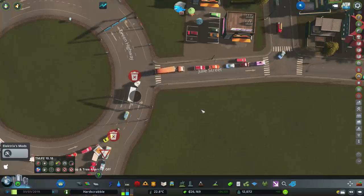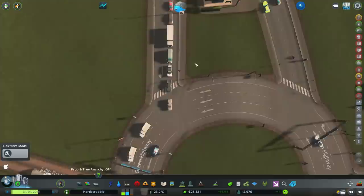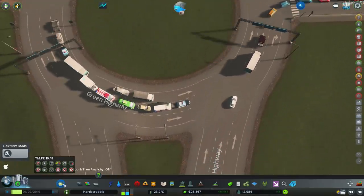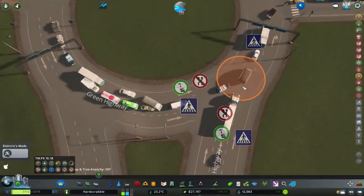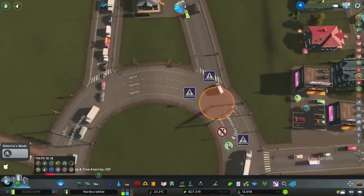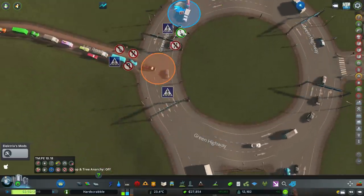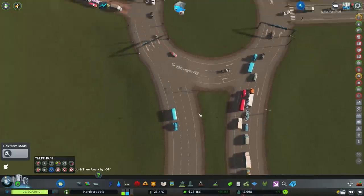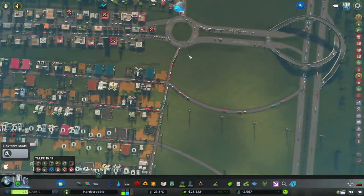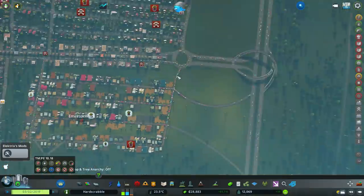We've got the roundabout up, and as you've seen me do before, we want to go into these junctions and make sure there's no stop signs anywhere, which there isn't. Using Traffic Manager, we're going to say these guys have to give way when they come onto the highway, just to help things run smoothly. That's a one-way road coming off there so we don't need anything there, and these guys here are going to have to give way as well.